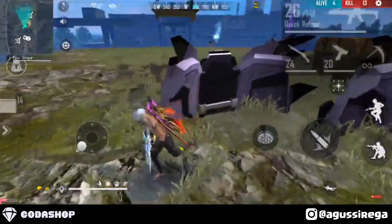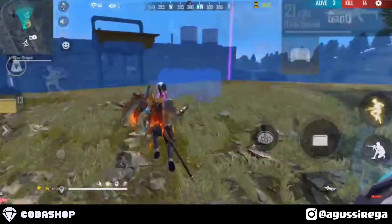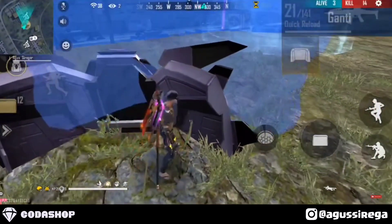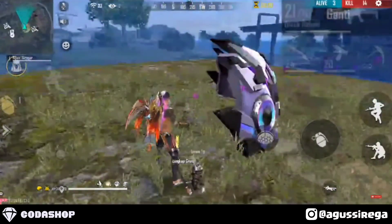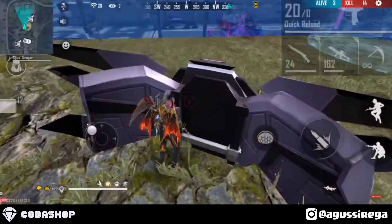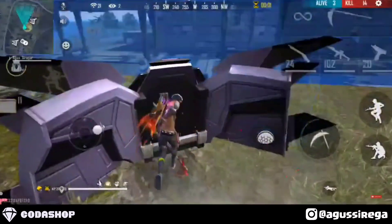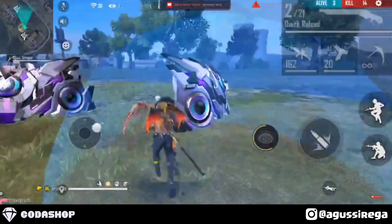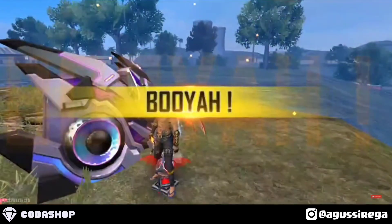Karena musuh yang di belakang sudah knock, kita langsung ngeras ke depan. Usahakan ketika ngeras itu kalian lebih baik mengutamakan yang di belakang daripada yang di depan, karena kalau ngeras ke depan kalian bisa jadi di-sandwich. Di master bintang 1 ini musuhnya keroyokan, jadi sebisa mungkin kalian bisa memanfaatkan situasi dan kondisi.